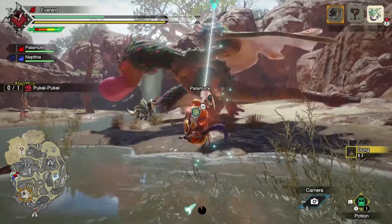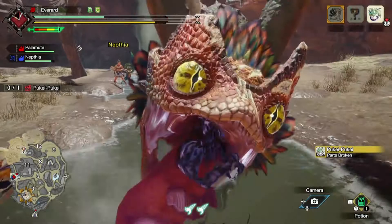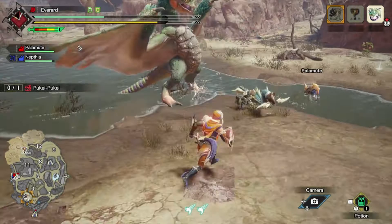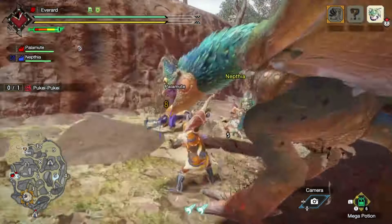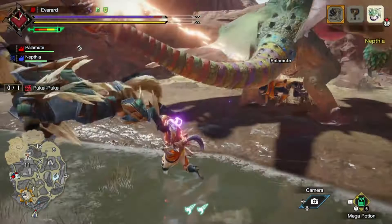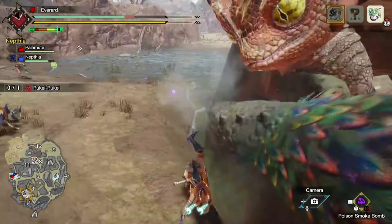Let's just keep attacking it. We got a lot of skill potential just to beat it down. I see my nephew is helping out pretty good. I'm going to pick up a mega potion for safety. You can just go ahead and stick his tongue out - that looks kind of gross. I got the poison smoke bomb - let me try one of that, let's see how it works.